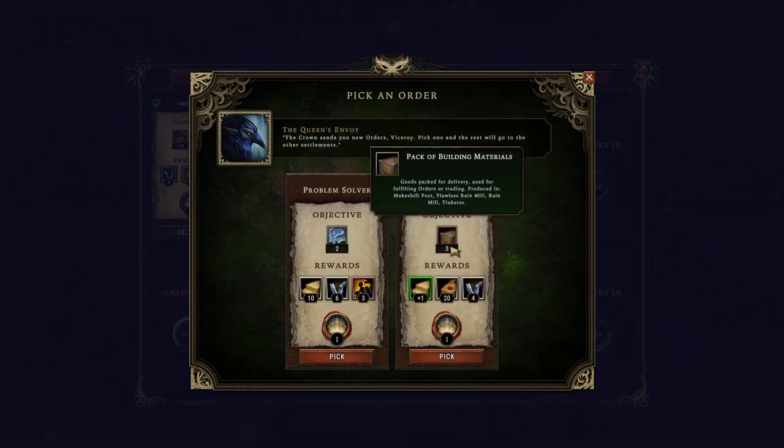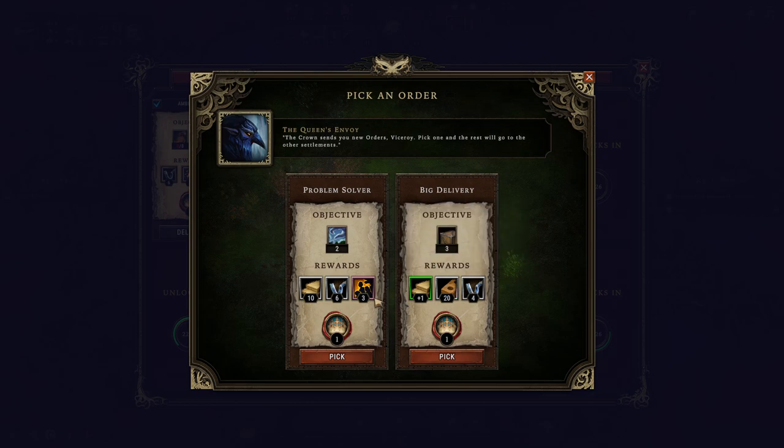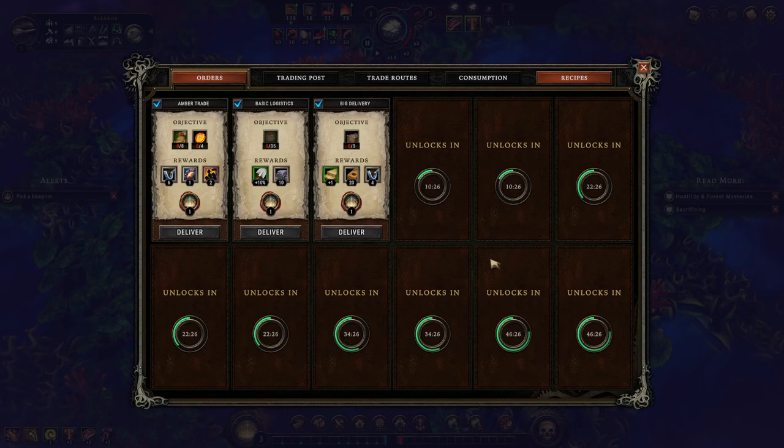Solve any two glade events, or deliver three packaged building materials. Plus one to plank production is very good, but I want to take more villagers. Plus one to plank production seems so insane to me. Pack of building materials — you can hover over it and see where this will be produced: makeshift post, flawless rain mill, rain mill, or tinkerer. We'll do this.